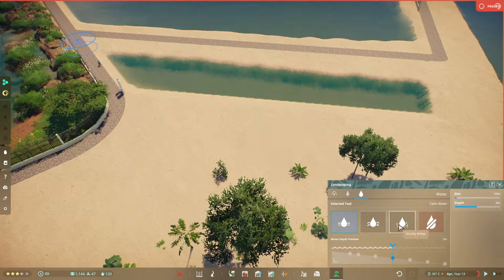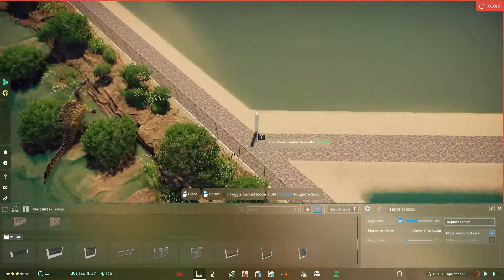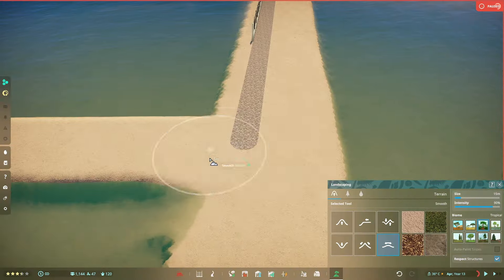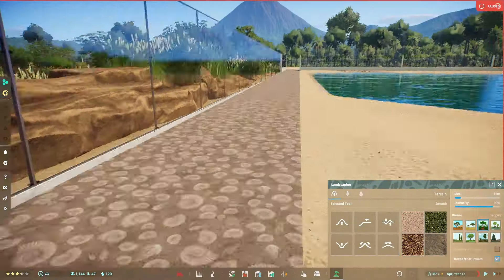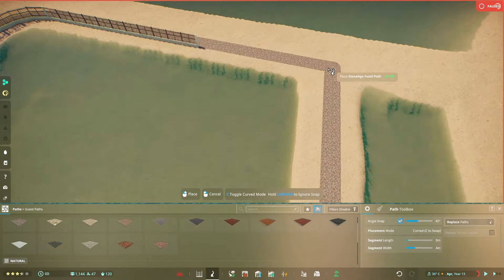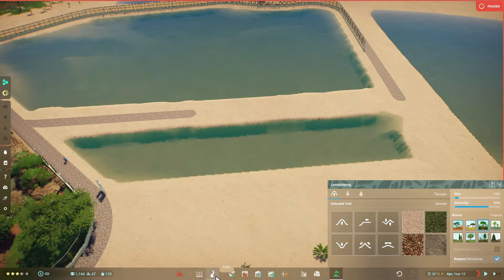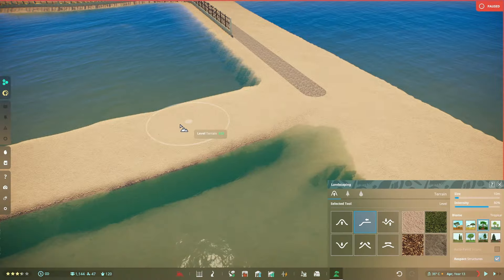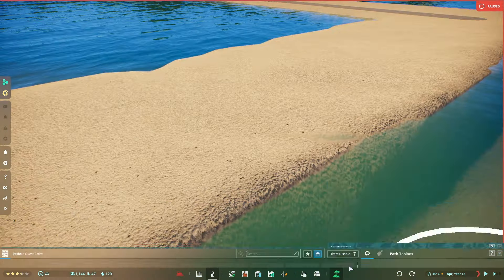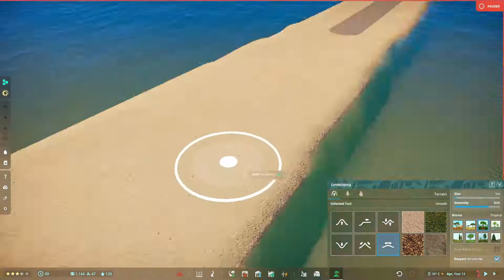Shockingly, Carcharodontosaurus doesn't need that much space even as a mega-theropod dinosaur. It only needs about 2000 square meters I think. Now I'm just fiddling around with the terrain tool trying to get it flat because for some reason the path doesn't flatten the ground, and when it's not flattened you get weird terrain visuals like a sharp incline which I really don't like.